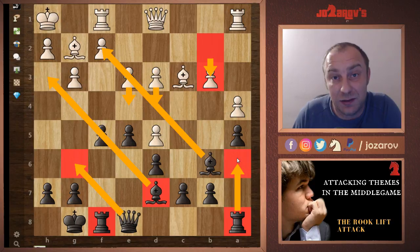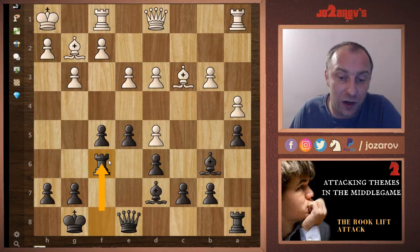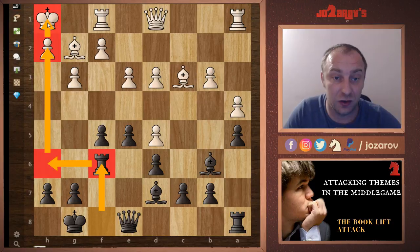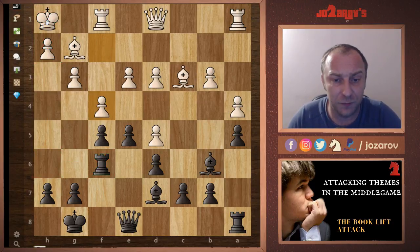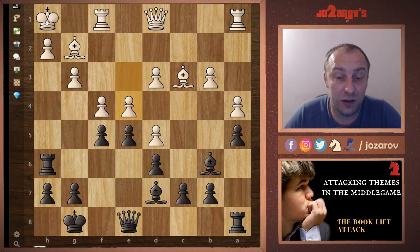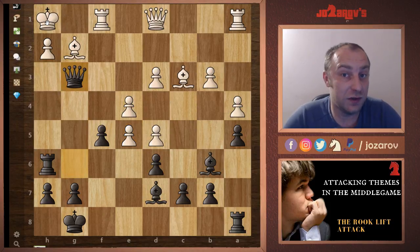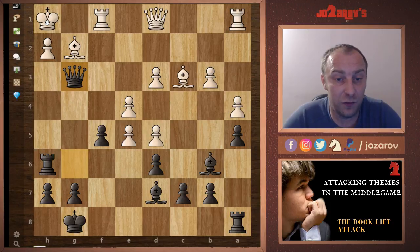A rook lift to a6 doesn't make sense — you're not attacking anything. So Vishy played the move rook to f6, a very cool rook lift. The threat is to play rook to h6, getting the rook on the same file as the white king, endangering it. Here f4 was played by Anand's opponent, then rook to h6, then e4. Although white tried to create dynamics in the center, it was simply too late. Anand played queen to g6, then after f-takes-e4, queen to g3 — and white resigned.